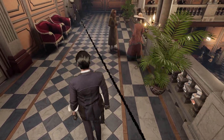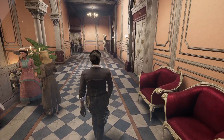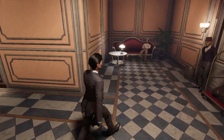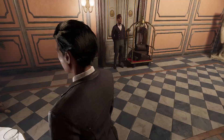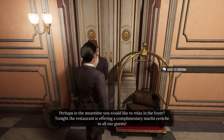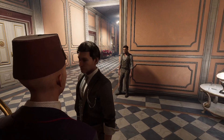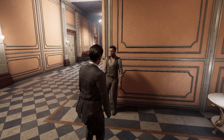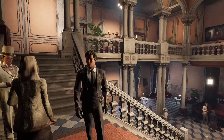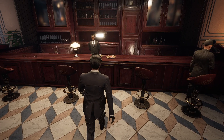My room must be 221 — that's my luggage. Let us in. I apologize sir, but your room is not yet ready. Perhaps in the meantime you would like to relax in the foyer? Tonight the restaurant is offering a complimentary marlin ceviche to all our guests. Jesus, John, where did you come from? Sneaking up on me like that. I'm starting to think John is not a real person. The servant's shadow is a little bit bugging out.